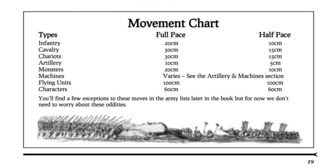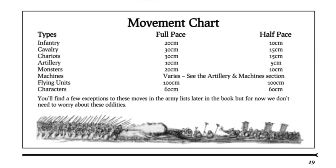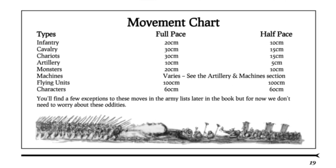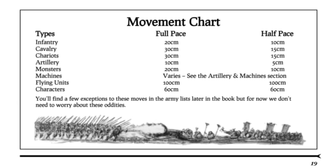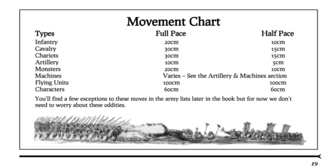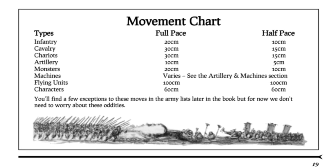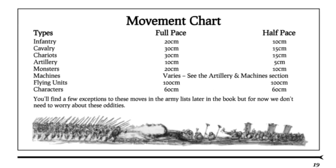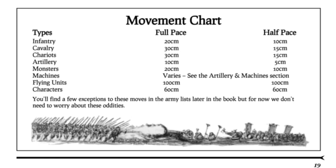The distance a unit can move depends on their troop type and formation. Some troops are naturally faster than others — for example, cavalry moves further than infantry. Infantry move 20 cm at full pace and 10 cm at half pace. Cavalry move 30 cm at full pace and 15 cm at half pace. Chariots move 30 cm at full pace and 15 cm at half pace. Artillery moves 10 cm at full pace and 5 cm at half pace. Monsters move 20 cm at full pace and 10 cm at half pace. Flying units move 100 cm at both full and half pace. Characters move 60 cm at both full and half pace. There may be some exceptions found in specific army lists.